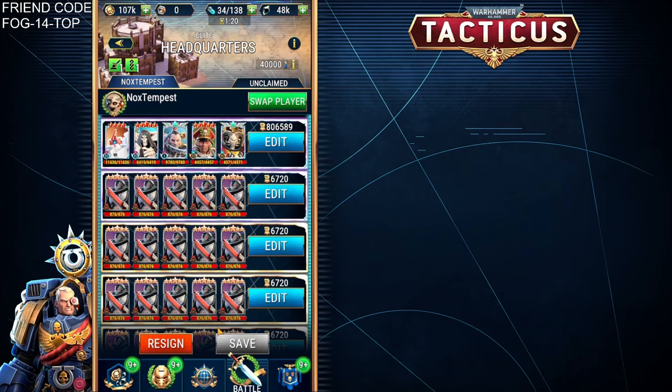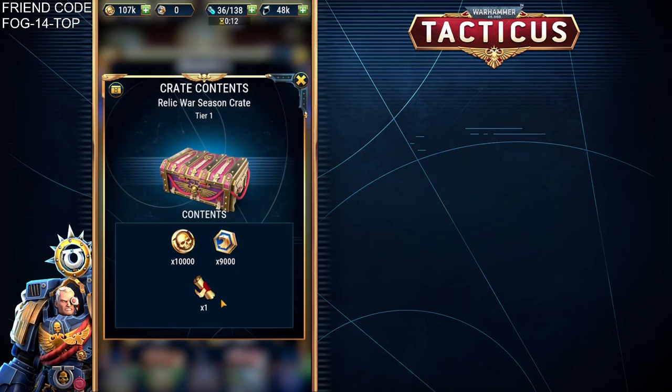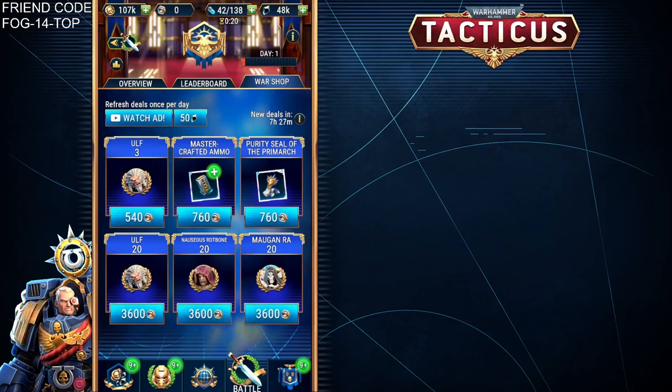What are we doing these wars for? Well, of course, it's the rewards. Everyone will get some rewards. The first place guild will get a whopping 10,000 gold, 9,000 guild war credits, and a requisition scroll. However, those who position more than 10,000 will only get 3,000 credits, 2,500 guild war credits, and still they'll get that requisition scroll. So what can we buy with these guild war credits?